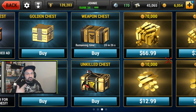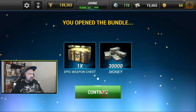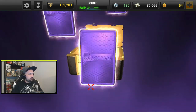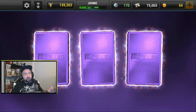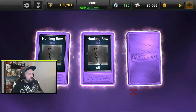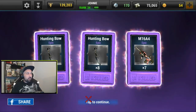Let's not waste time and open this chest before the timer runs out. Let's go with the weapon chest first - 6,000 gold for that, and I get a bit of money on top. Let's open it. All right, three purples - that means it's gonna be some weapon parts. Eight times the hunting bow, hunting bow again eight times, and M16 seven times. So that's it for the weapons chest.